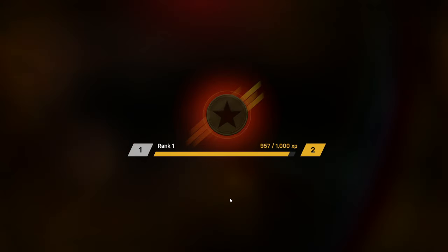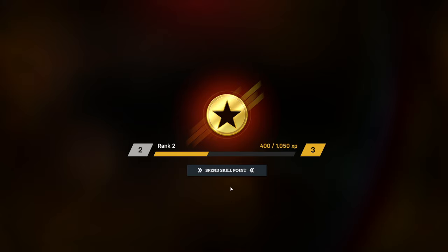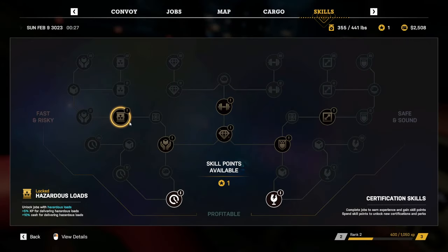We got rank 2 — spend skill point. What's good? Nuclear, hazardous loads — that'll go over well. Valuable loads, heavy loads, long distance jobs — those aren't available. Just in time jobs, tight deadlines, fragile loads. I remember trying to do a just-in-time job in the demo and that didn't go well. Fragile loads would probably be even worse. I take too long for everything. Maybe I'd be better off not rushing and taking the fragile load. I didn't do it last time, so let's do it this time.